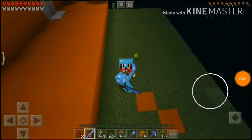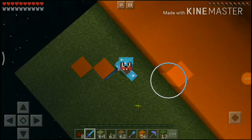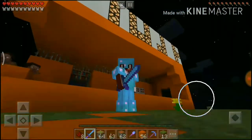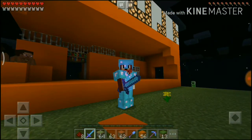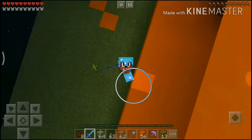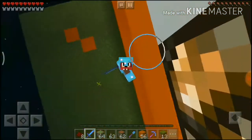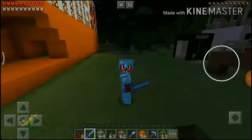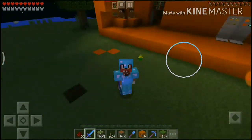Behind us is the Mojang office. It may appear very small but it isn't. We are going to look at the Mojang office - this is a really cool office. It works 360 degrees, and now the world is loaded.